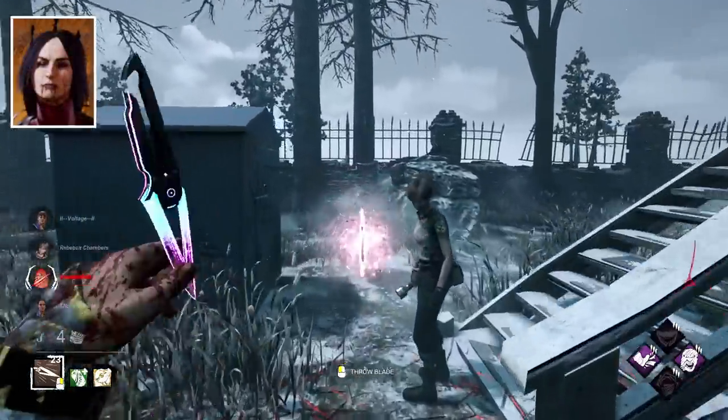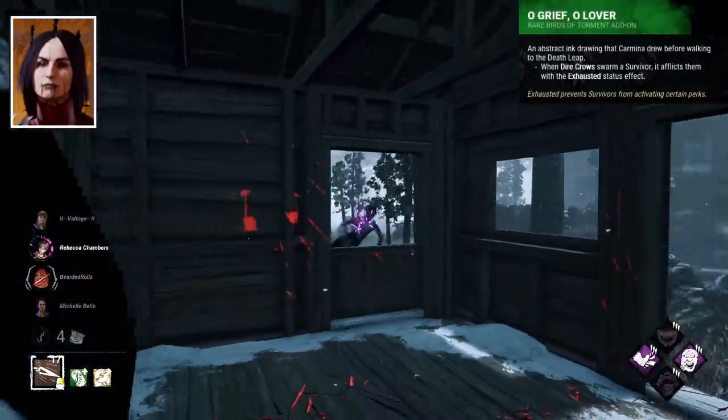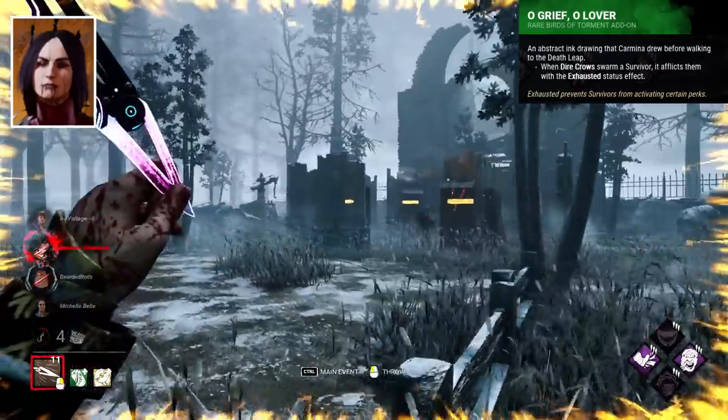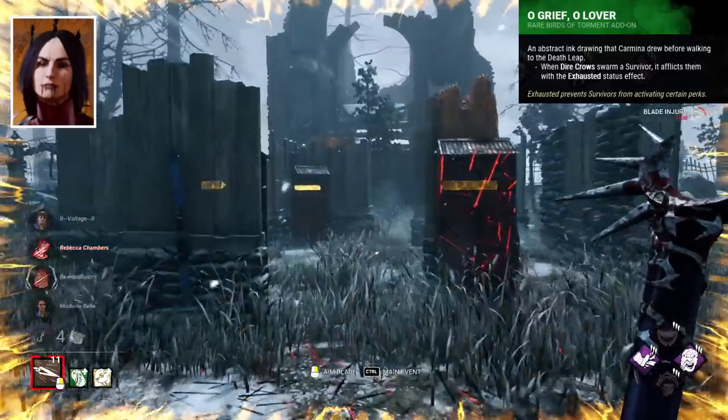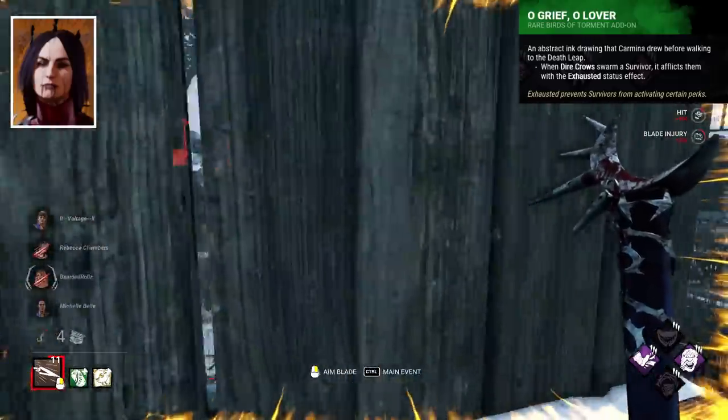Artist's best add-on I find is O Grief O Lover. When crows swarm a survivor, the survivor is affected by the exhausted effect. Nice and simple, and great for countering the strongest perks in the game — it can be used to negate exhaustion perks both during and before a chase starts.